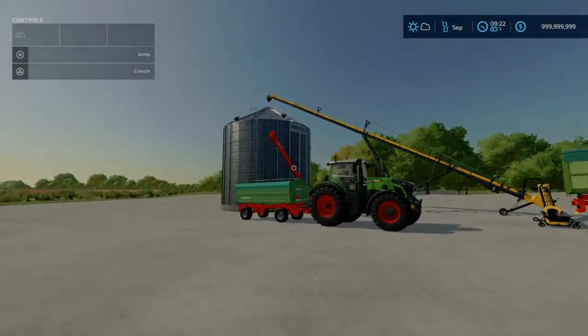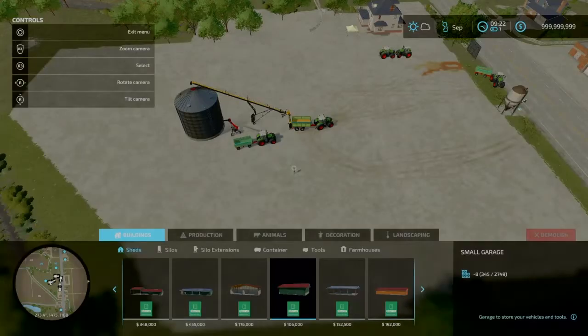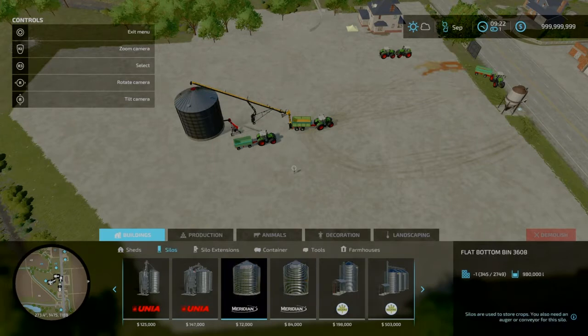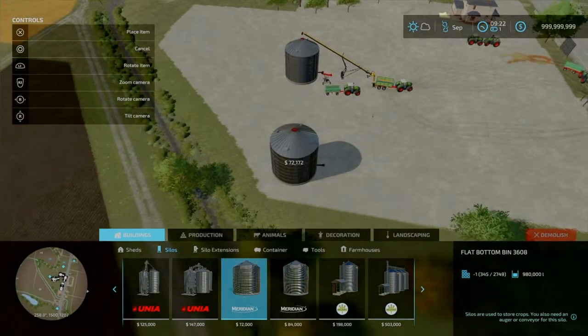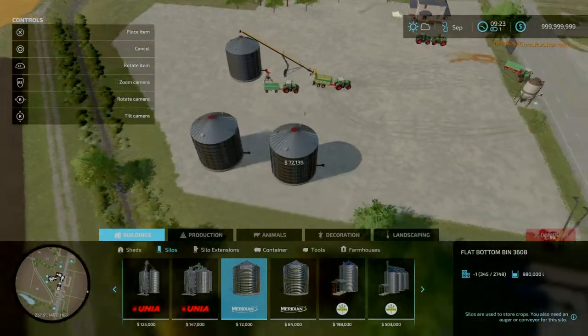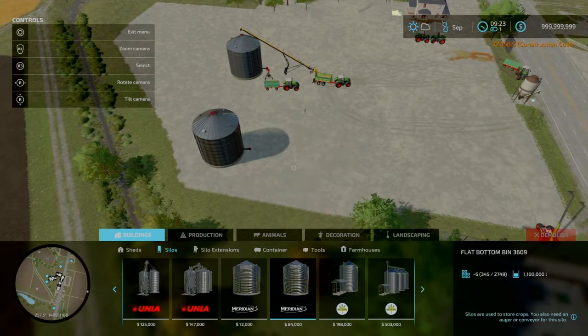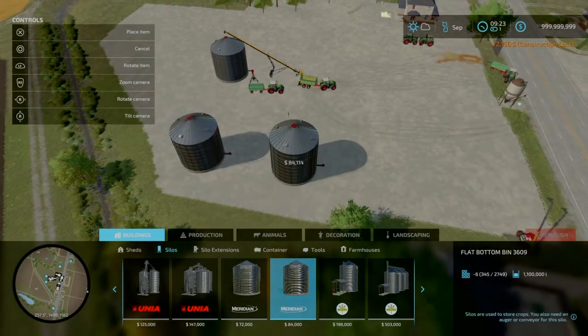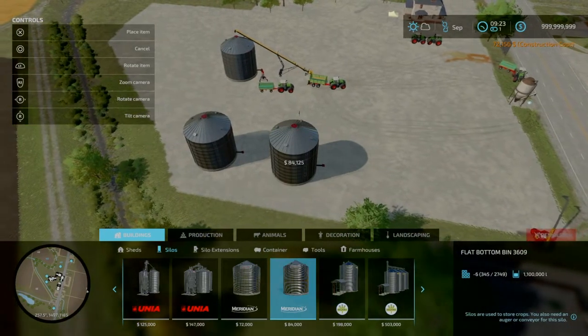Let's talk about the silo first. You'll come in under Buildings, go into Silos, and there are actually two of them. There's one that holds 980,000 liters for 72,000, and then there's this one that holds 1.1 million liters for 84,000. We'll go ahead and place them down.